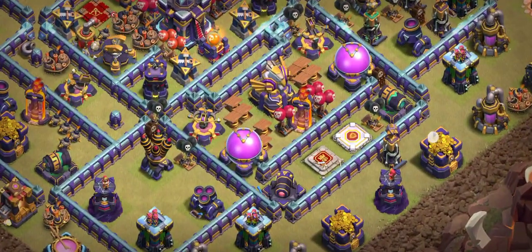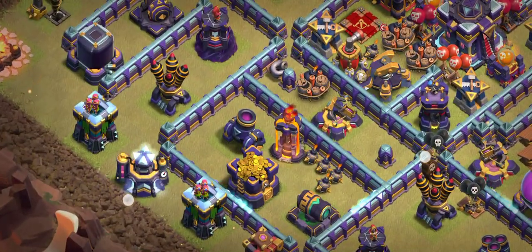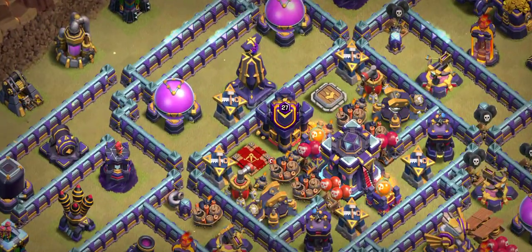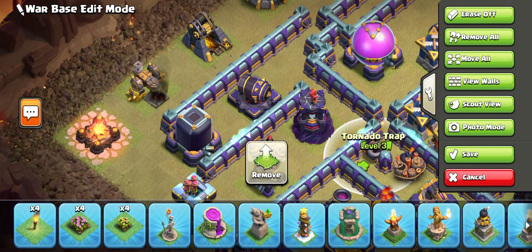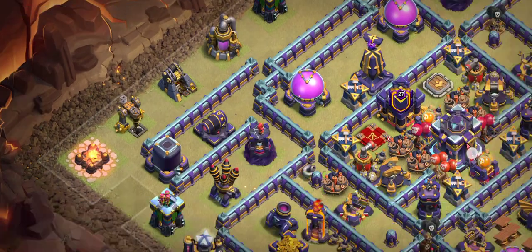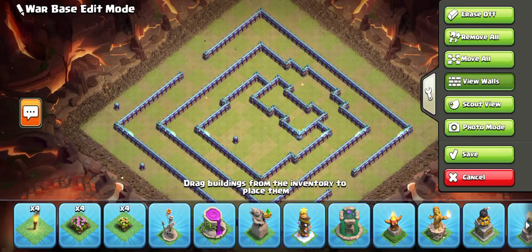You can see the multi-inferno in front of the eagle, with the king and warden there, and also air defense. On the other side there's another multi-inferno. This base has no weakness. Behind the town hall there's the archer queen and scattershot left and right, with lots of red traps. The trap placement is there because smart attackers try to pick that side — that's why the traps are there for top players. I recommend super minion with archer for this base.